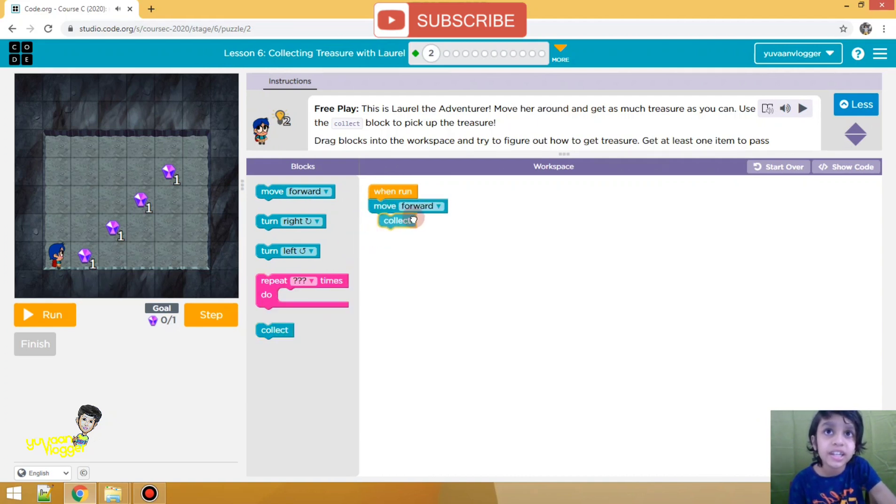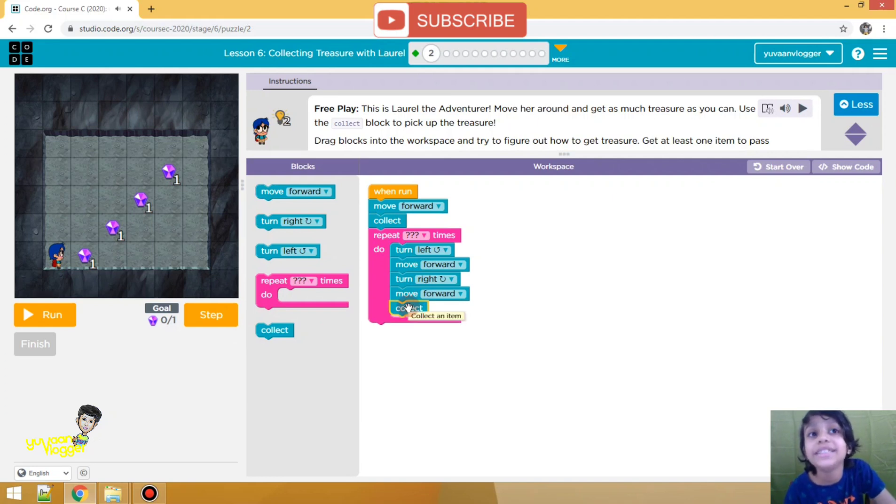First we have to put move forward, then after that a repeat block or loop block. We put left, left, left, left — after left it will reach over here. Then we have to turn upside, so it will face upward. If we put move forward it will reach over here. Then we will put right, then move forward, then collect. This will repeat three times — one, two, three.